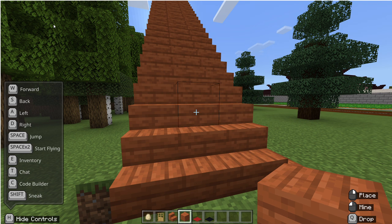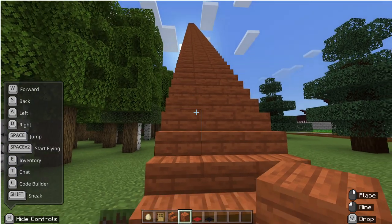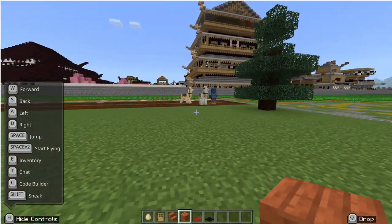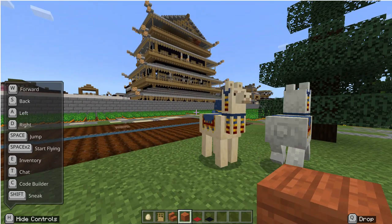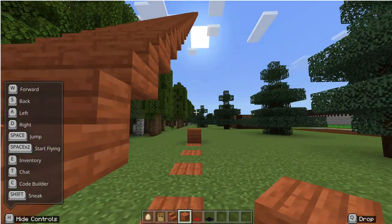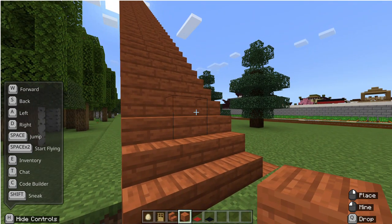I have a huge issue here — I have a big staircase which I don't want. There are beautiful llamas here to the left in a beautiful city in Minecraft. But now I have this problem: the staircase, and it will take me hours to delete it.